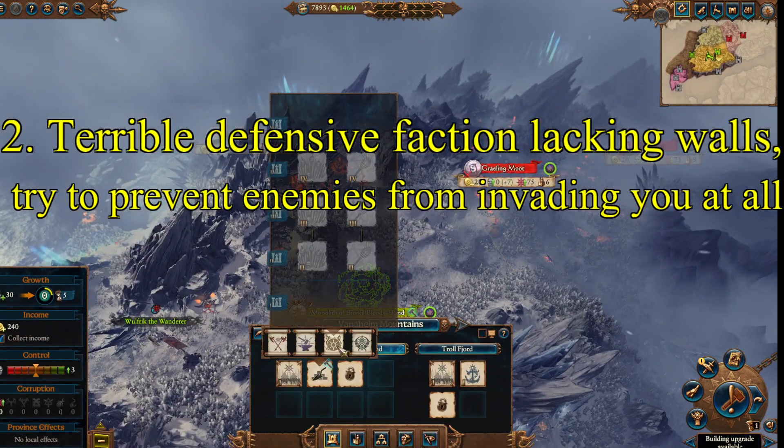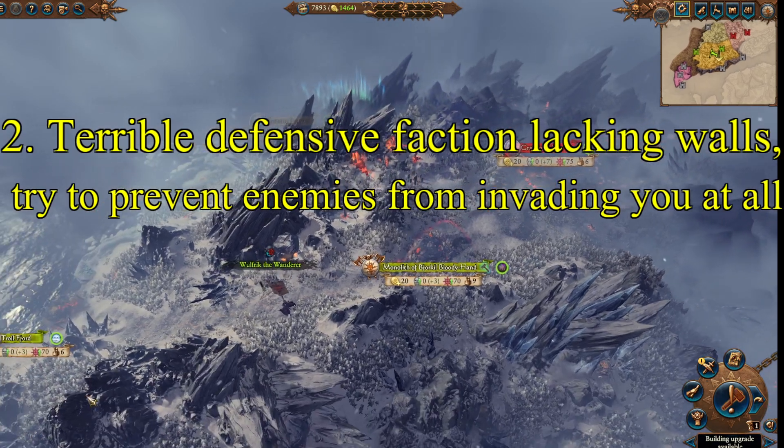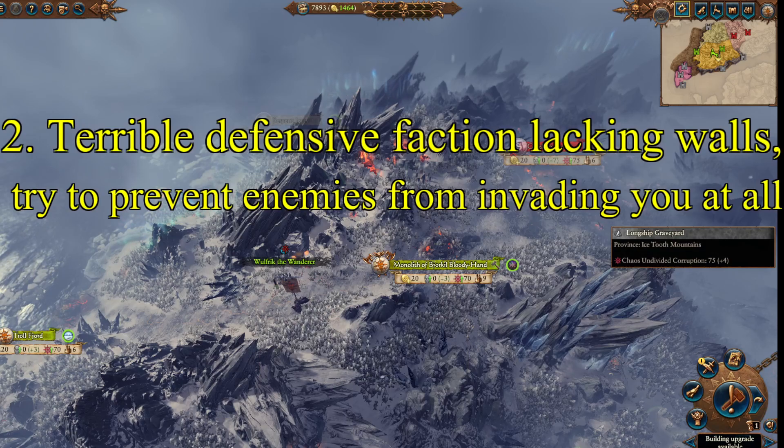Your garrisons are not terrible, but without walls you really struggle to stop invading armies, so don't rely on defense. In fact, you may not even want to build garrison buildings — build military ones and try to attack as much as possible.